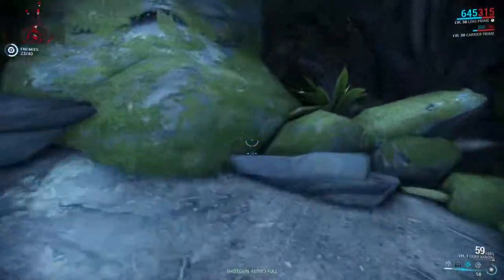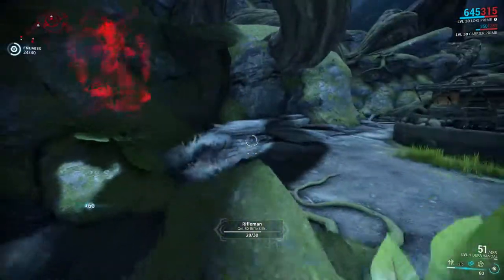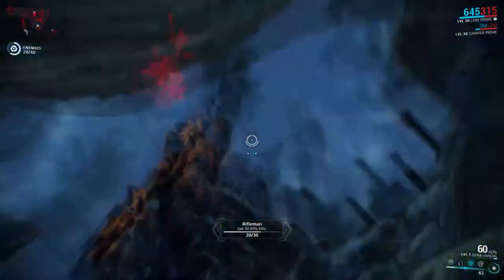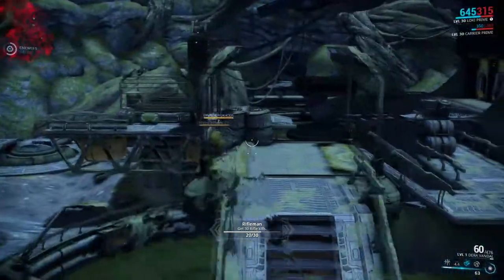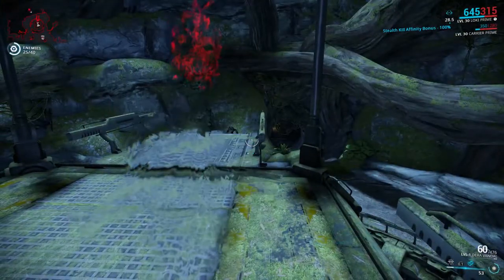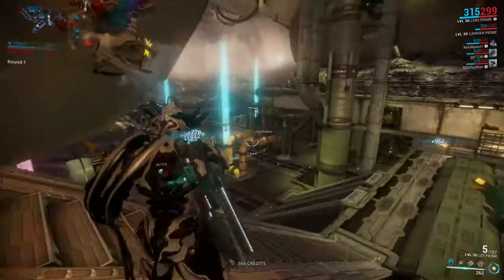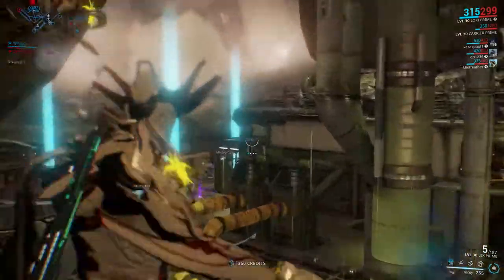If there are enemies spread around the battlefield and there is something dangerous that needs immediate removal, you can quickly swap places with a distant weak enemy, then swap places again with a deadly target to reposition it away from your team. Or you can place a decoy in a distant or hard to reach spot and switch with it, allowing you to quickly reposition yourself when needed.